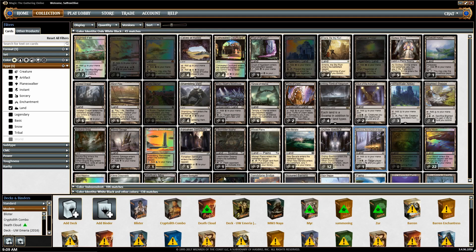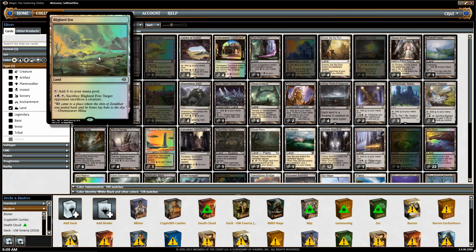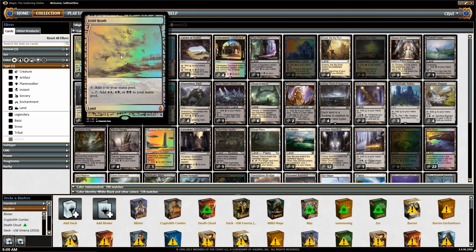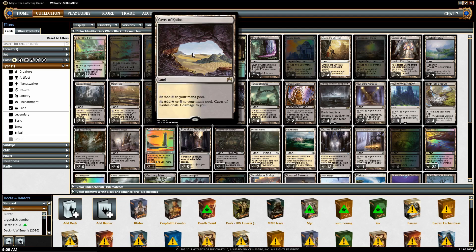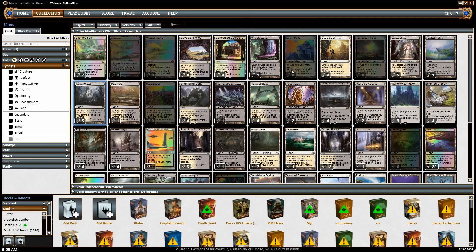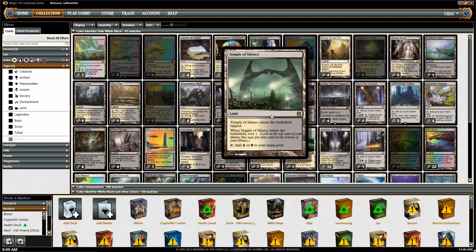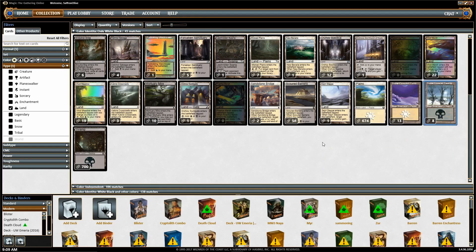Let's sort these by rarity, because with Budget Magic that's often easiest. The top couple rows — from Urborg up to Vault of the Archangel — are all the rare lands. You'll notice that promos get put to the front as their own special rarity, which is why Blighted Fen is here. We can see Caves of Koilos as a good option for a white-black budget deck, Isolated Chapel maybe if we have enough budget, Shambling Vent, Mars Flats which is too expensive, maybe Temple of Silence. Scrolling down, we can see uncommon lands and at the bottom, of course, the basics.